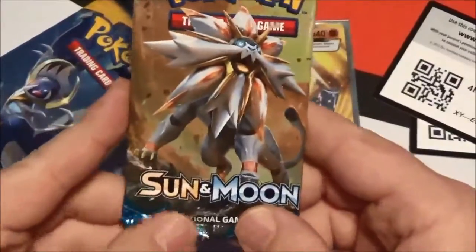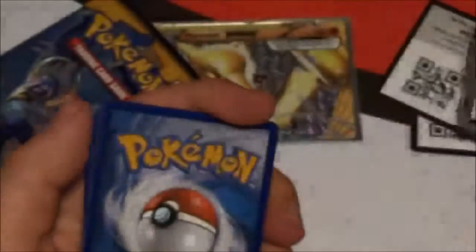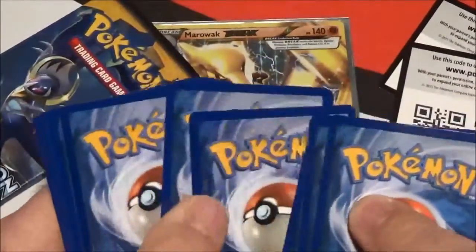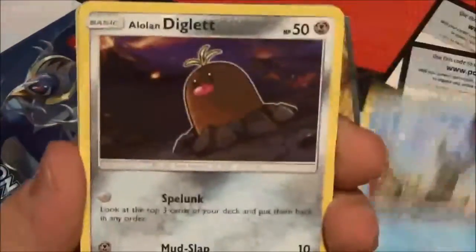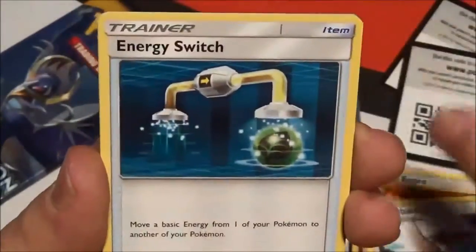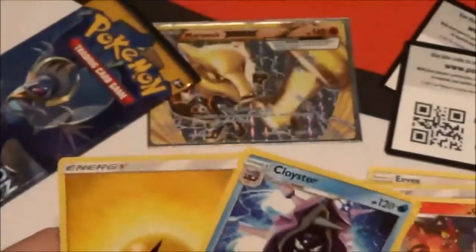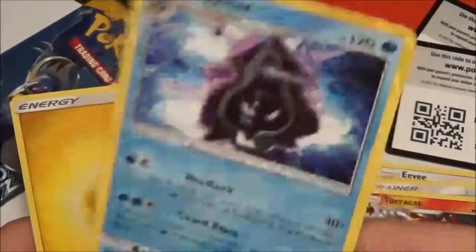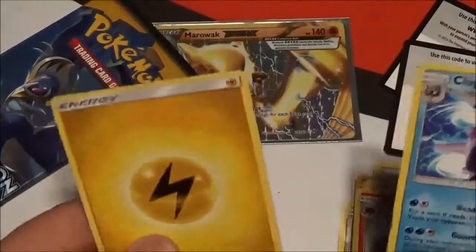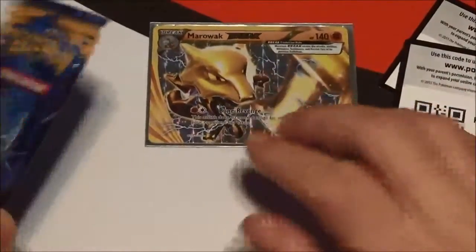Let's open the Solgaleo Sun and Moon pack next and save Lunala for last — Lunala is our champion for this battle. Here's another Sun and Moon code for you. Marine, Crabrawler, Eevee, Palossand, Trumbeak, Energy Switch, Toucannon — and I did the pack trick wrong. All these videos I've done with Sun and Moon and I haven't done that wrong once. The energy feels a little different. Oh well, zero points there. But at least we still have three points.